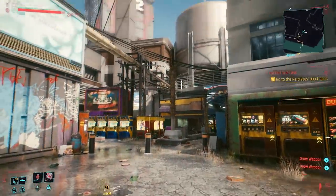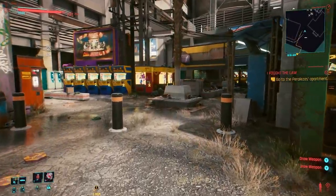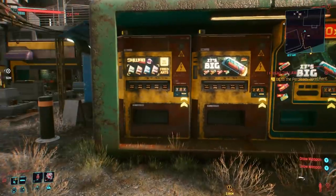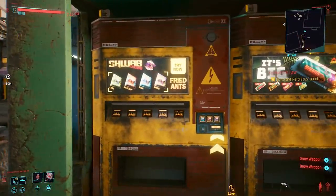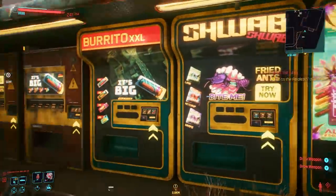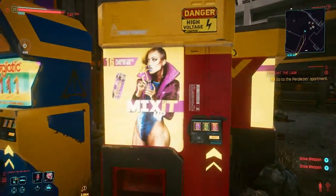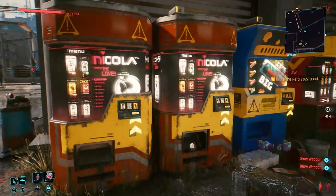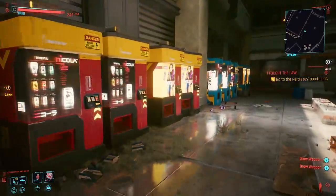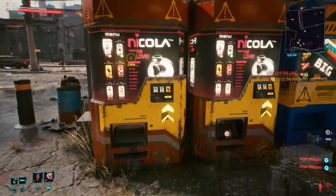The location we're at right now has a lot of vending machines, and you can do this trick at literally any vending machine in the game as long as the vending machines pop out sodas. You don't want to use the vending machines that have ants or burritos or any of the food things. You specifically want to look for vending machines that offer drinks, like the Mix-its and the Nikola's. Any of the soft drinks will work really well.